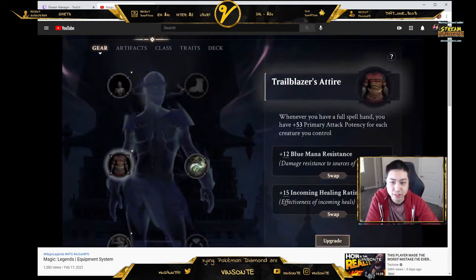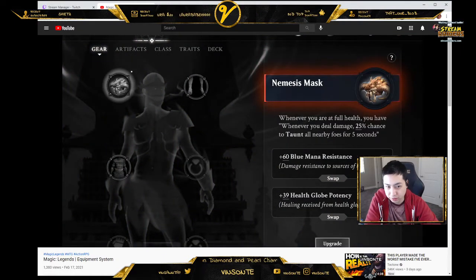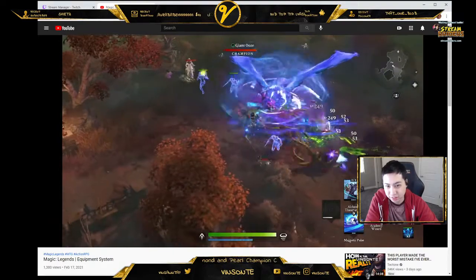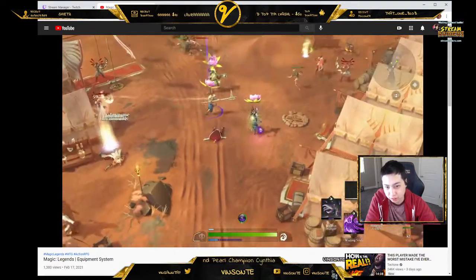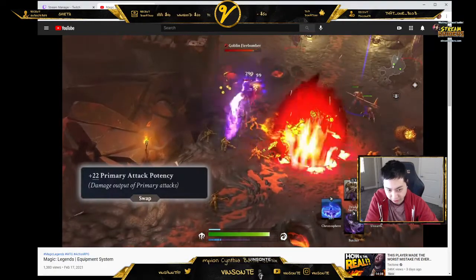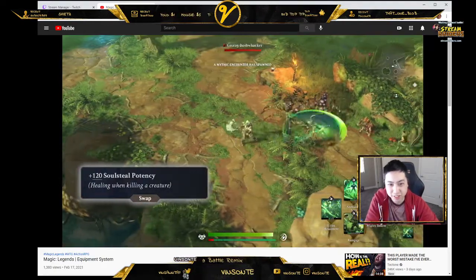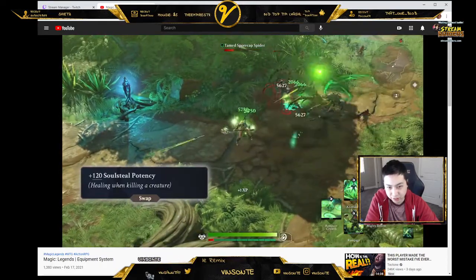Equipment pieces come in four rarities — common, uncommon, rare, and mythic rare — just like tabletop Magic. The stat bonuses from equipment will focus on improving overall combat ability and survivability through effects like increased damage potency, mana color specific damage reduction, and soul stealing to consume the life force of fallen enemies, to name just a few.